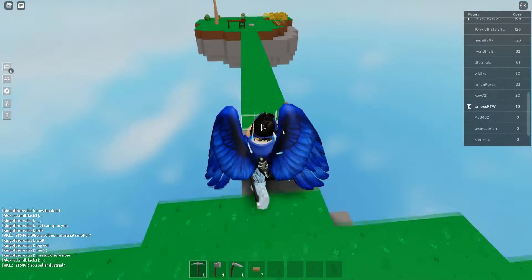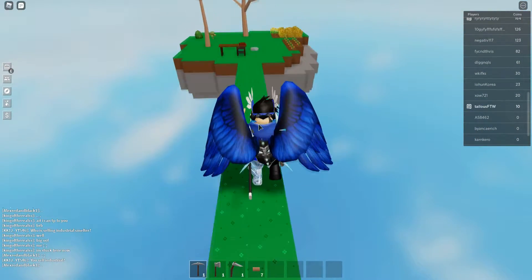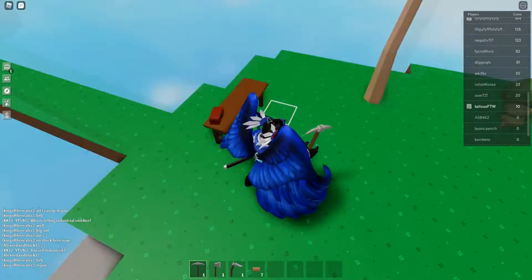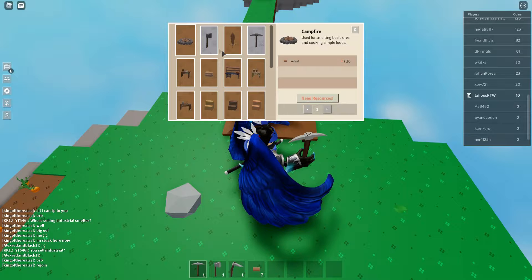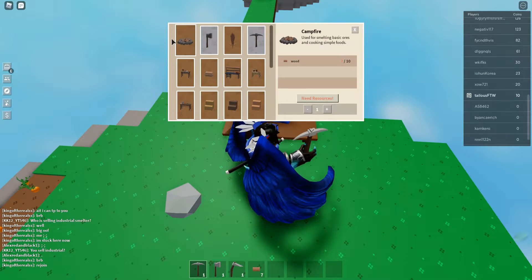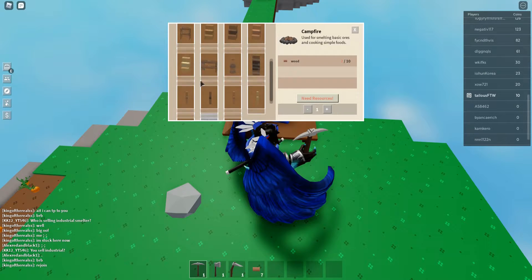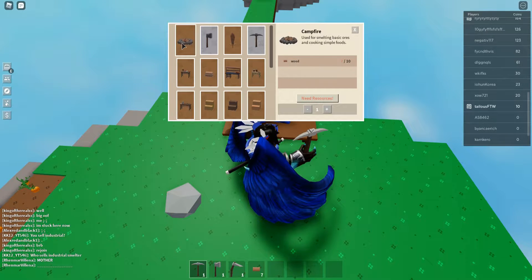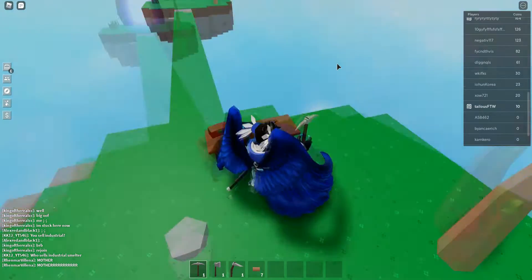Gameplay beautifully paused. I believe that's a new feature on Roblox — the gameplay paused thing. Don't know why you'd need it, but it is what it is. It says: used for smelting basic ores and cooking simple foods. Improved and larger version of the campfire. So we need to do this in order to get the furnace.